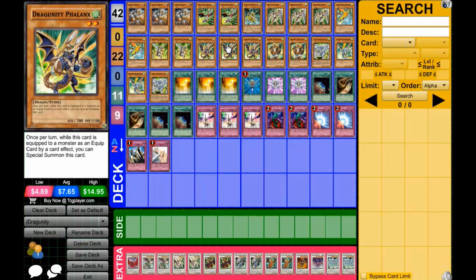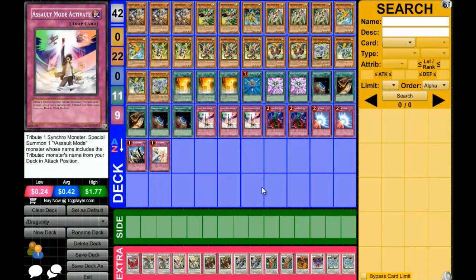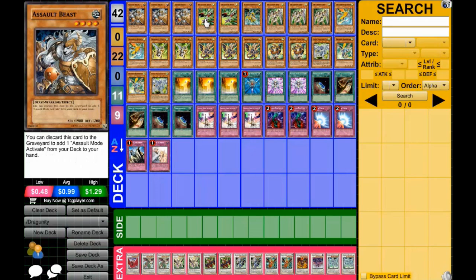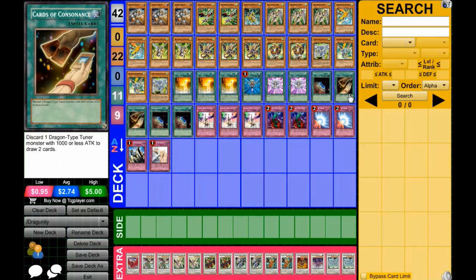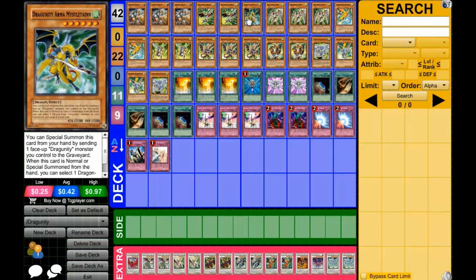That's a Level 8 in one turn - it's like a straight-on Stardust. Anyway, let's get to the cards. Assault Beast is to get Assault Mode Activate, and for Stardust Assault Mode I have three of them. Dragunity Achlys is just a tuner and it helps - it can be used with Cards of Consonance.